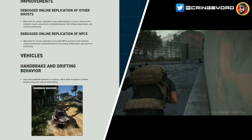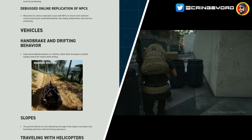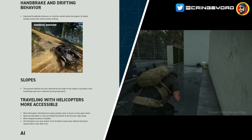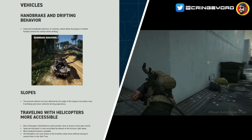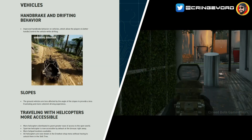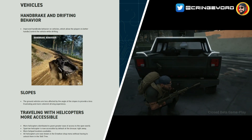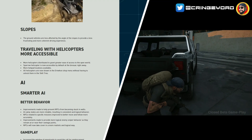Vehicles: improved handbrake behavior, which allows players to better handle and control the vehicle while drifting. In Wildlands it took a while to get vehicle handling to a point where it felt playable. In Breakpoint it's better than Wildlands was at launch, but there's still some work to be done. You can see it wasn't as smooth going around corners before — it's definitely much smoother now. Also, ground vehicles are less affected by the angle of slopes to provide a less frustrating and more coherent driving experience.